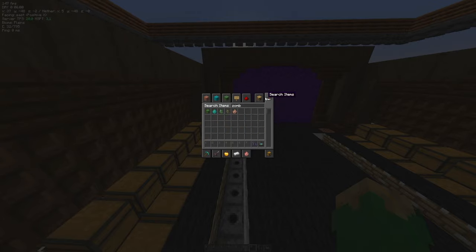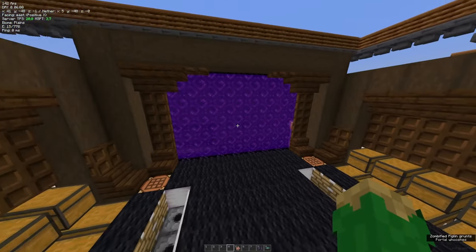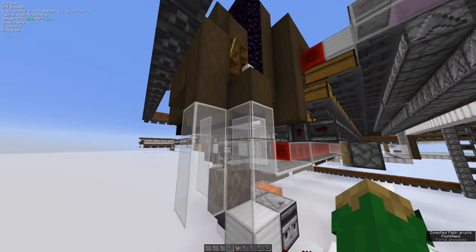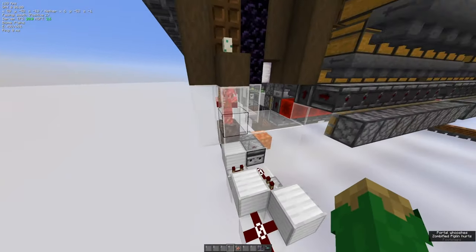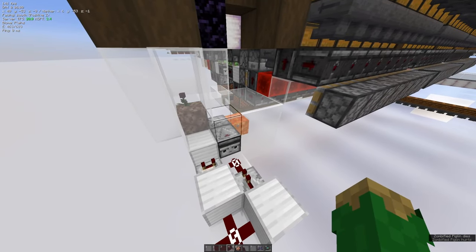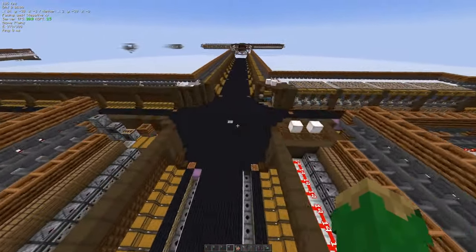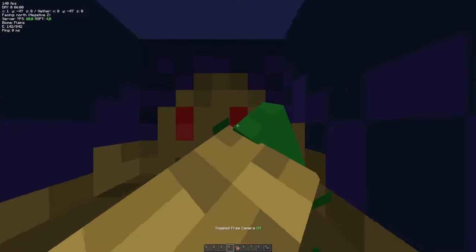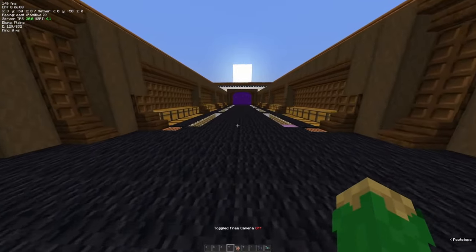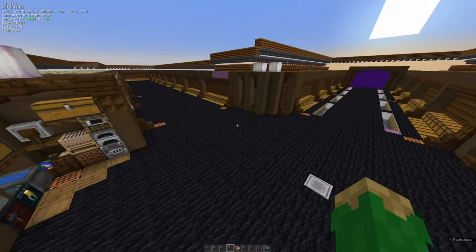We're also able to do a zombie piglin trap on the side here. If we have a zombie piglin spawn all the way in the portal, it will still see the turtle egg we have out here, fall down, and die on the magma. Drops get sent straight into the lava. We also have a soul sand floor — which is optional. If you have soul speed on your boots you can move around quite fast, but of course you can replace it with any block you want.